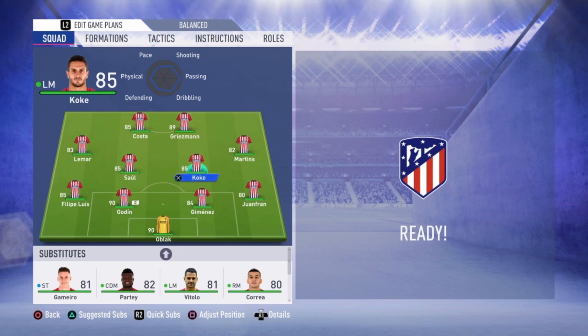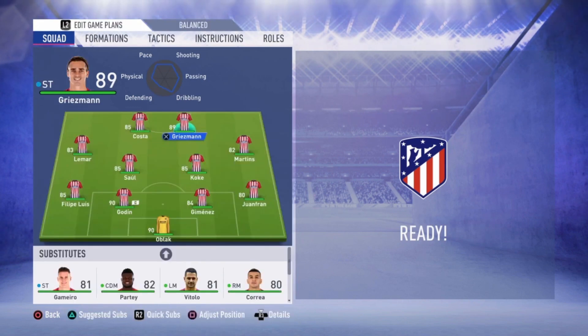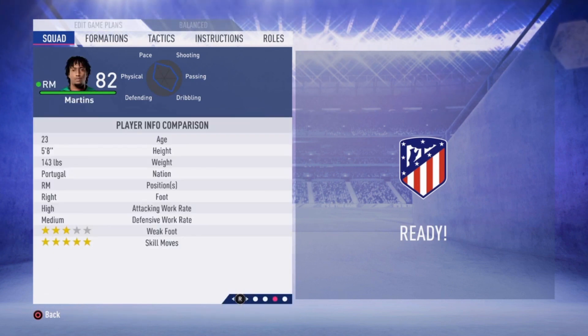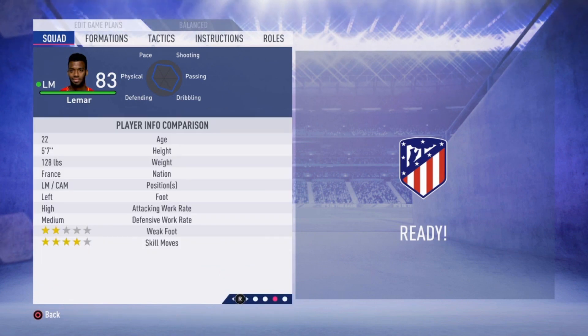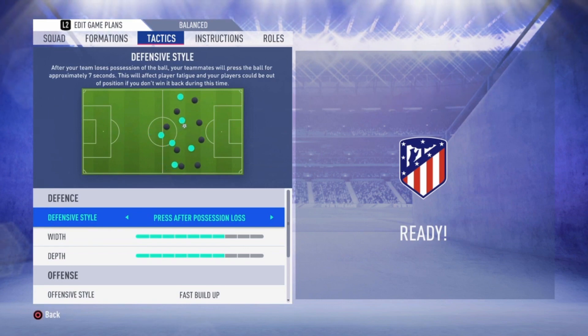Then we have Saul and Koke as the center midfielders. Koke is shown as a left midfielder here but you can also put him in the center. On the right we got Martins — a very very fast player with a lot of pace, I love him, he has five-star skill moves, a wonderful player. Then we have left midfielder Lamar, he has four-star skill moves and he's also pretty fast, wonderful on the left side.